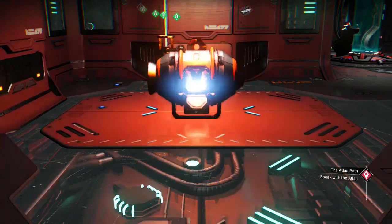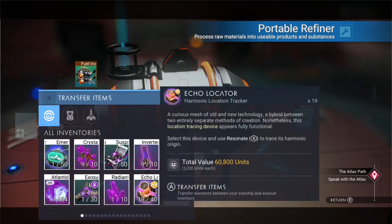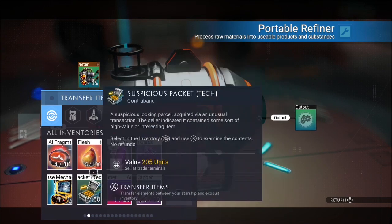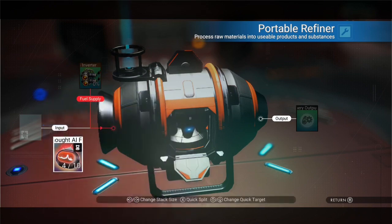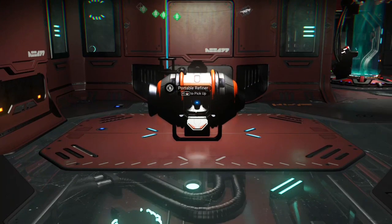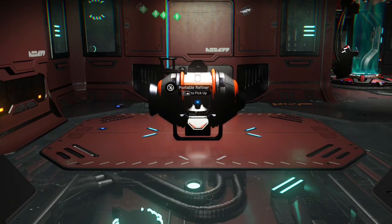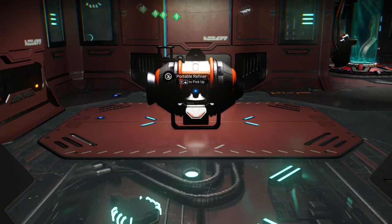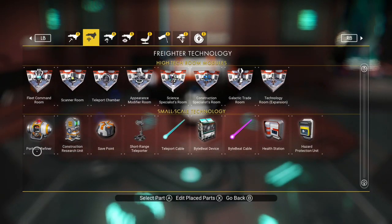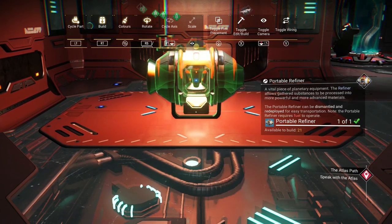Set that down in place, then you want to put something in your first portable refiner. So you've got this Echo Locator and your AI Fragment — I'm going to put the AI Fragment in there. Once you get your refiner in place, get another refiner and you want to line them up, set this thing almost right on top of each other. You see that little blue dot there?